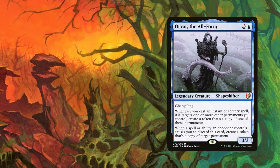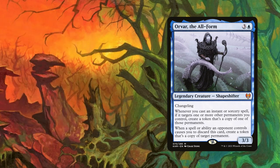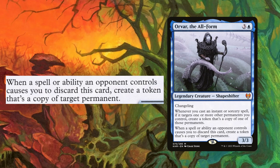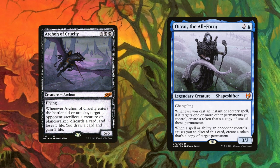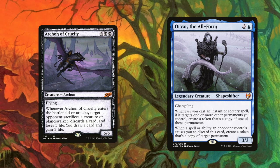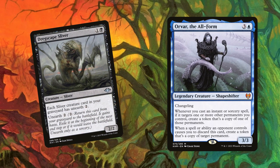Now let's look at Orvar, one of our shapeshifters — a strange but extremely useful card against Indomitable Creativity, one of the most popular decks right now. Orvar's first ability isn't what we're after here since we aren't using spells to target our slivers. The second ability is the exciting one: when a spell or ability an opponent controls causes you to discard this card, create a token that's a copy of target permanent. When your opponent's Archon of Cruelty hits the battlefield, we'll discard a card. When Orvar is discarded, its ability triggers and we make a copy of the Archon, forcing opponents to sacrifice their own Archon and giving us 3 life and a card back. Orvar's changeling ability also means we can pull it back from the graveyard for a turn thanks to Dregscape Sliver.